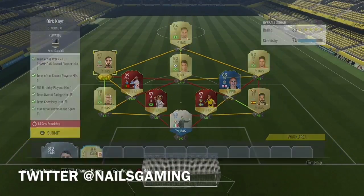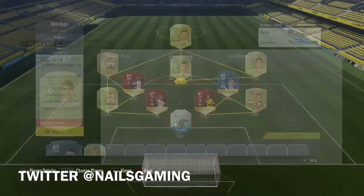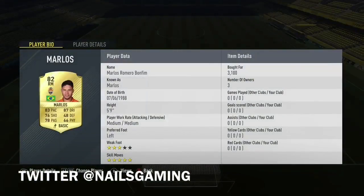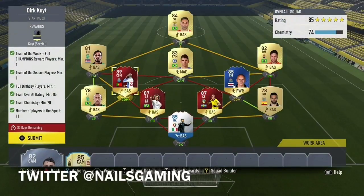Basically, you have to use a combination of different players. You had to use a Team of the Week player, a Team of the Season player, and a FUT Birthday player, and the team had to be 85-rated or higher with 70 chemistry.